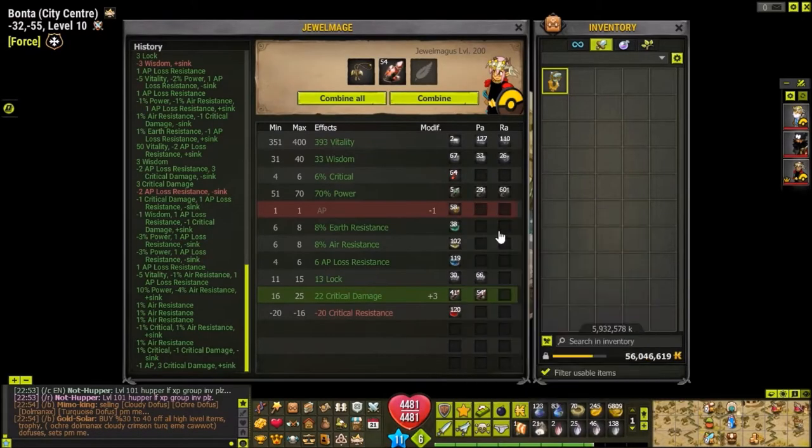Hello guys, this is the Epiphany. Today I'm maging a Treadfast amulet and we're in a pretty good position where the AP dropped. I'm trying to mage on the crit resist because currently it's at negative 20 and I'd like it to be at zero, because it's popular in the market - people buy them - so it's a good source of profit.